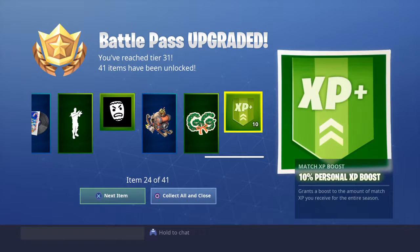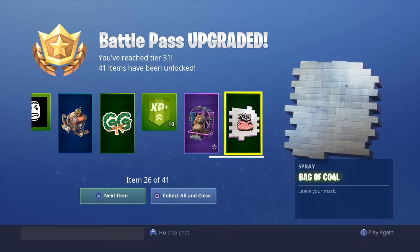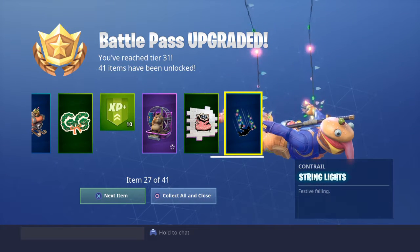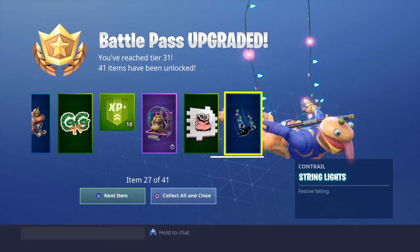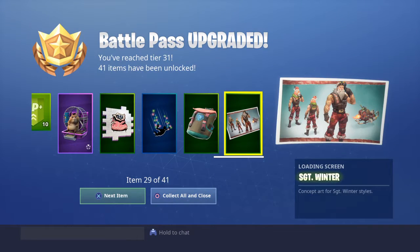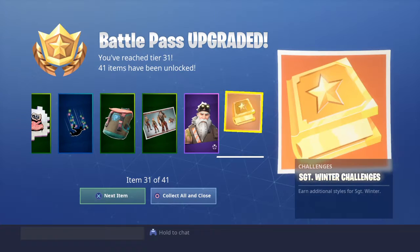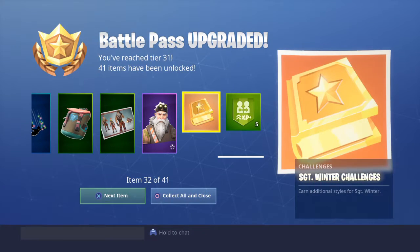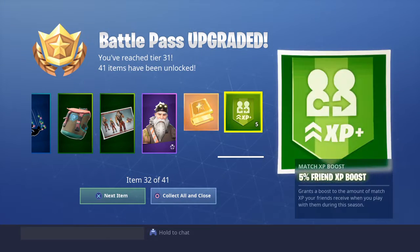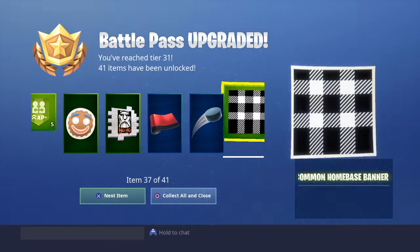GG Wreath. It's a hamster — that's amazing. Just string lights; I'm marking that one. Trail tote, that's cool. Sergeant Winter — here we go, here's the Santa skin. He has challenges, he's customizable. Ice Puck — what the? Ultra Red. Ice Puck is a toy, so.